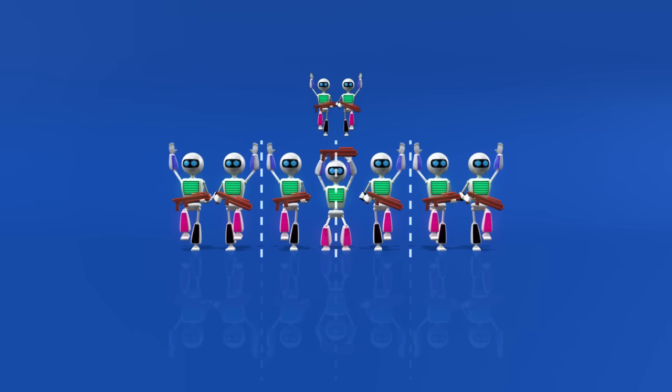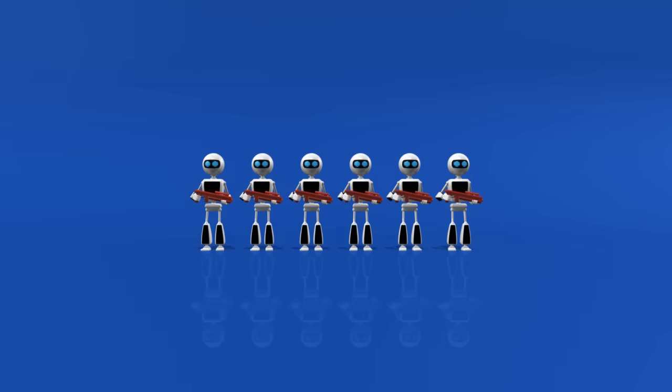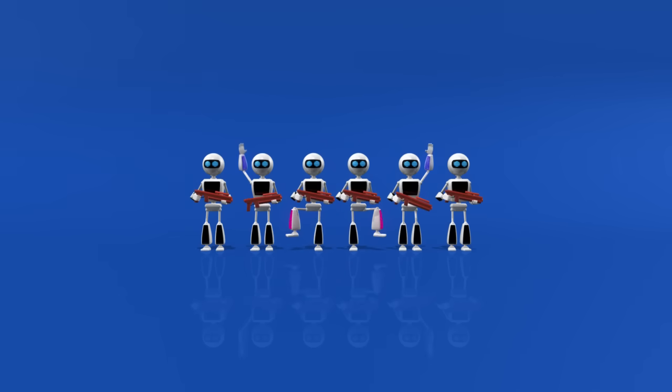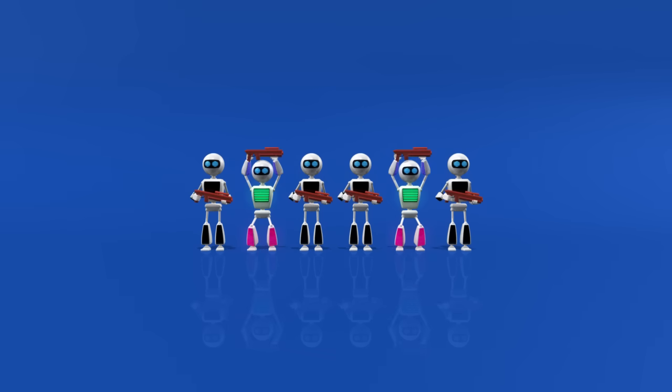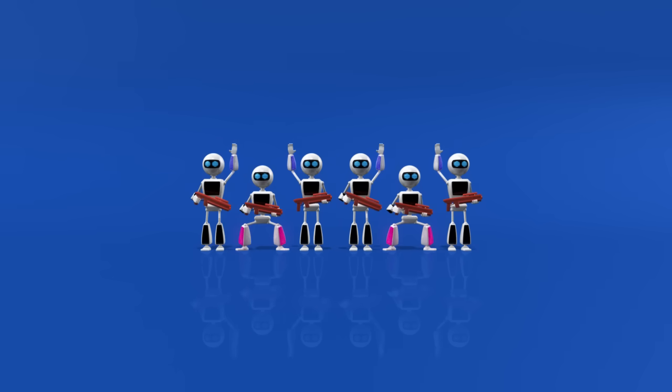Now everybody is a general, and we're done. Let's try six robots. First, we split the squad in two according to the even number rule. Now each subsquad of three will be split according to the odd number rule. Now we have four subsquads of two robots each, with two robots playing a double role. And again, the hand and leg signals collide.